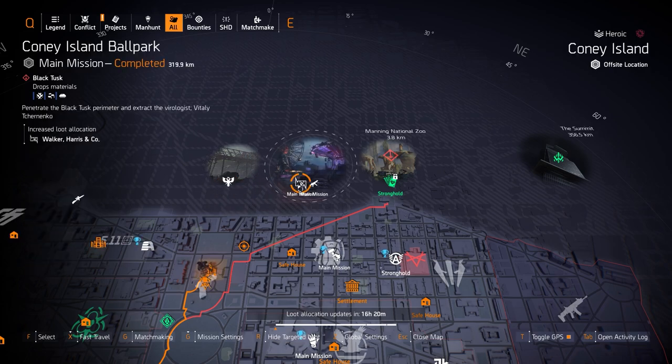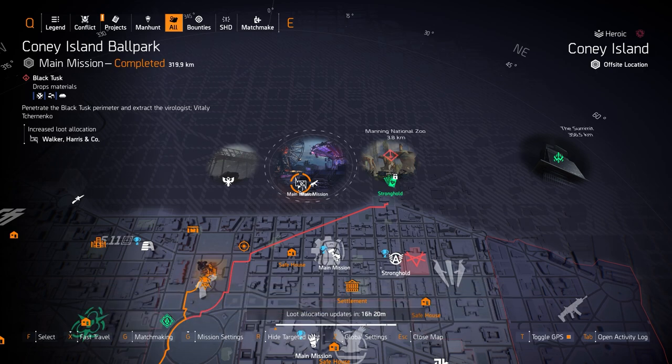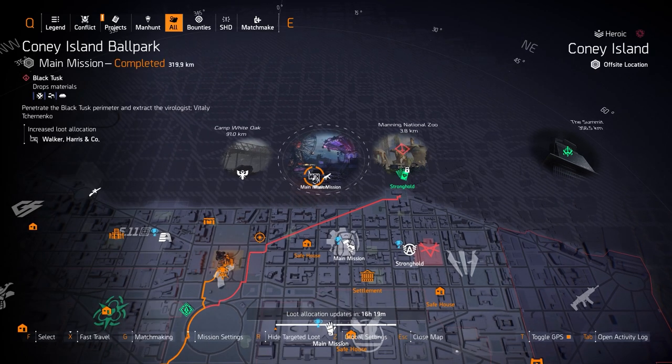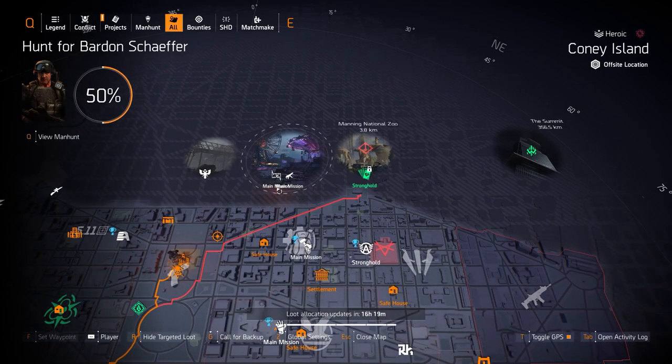We got Walker Harrison Co at Coney Island Ballpark — you can go ahead and farm for the Chain Killer with Perfect Headhunter. The Matador does drop from targeted loot rewards, completing the mission or activity where Walker Harrison Co is targeted loot. The Matador has Perfect Adrenaline Rush on it and it's definitely worth farming for. Comment below and let me know how often you get it to drop from targeted loot rewards.